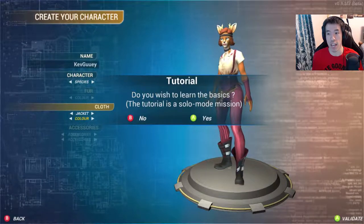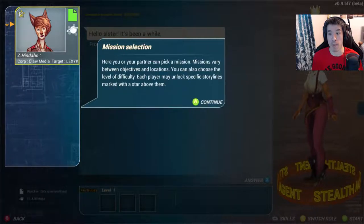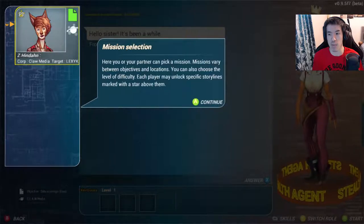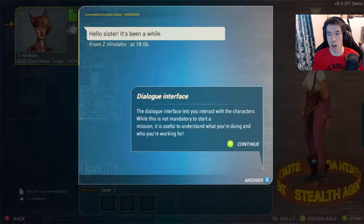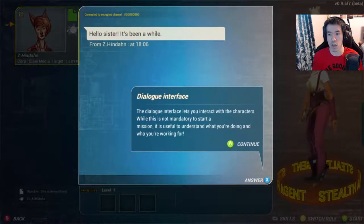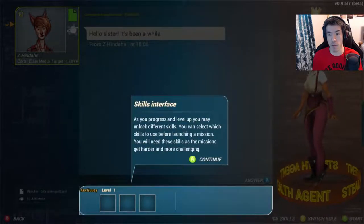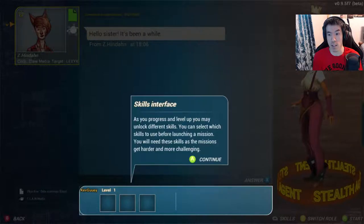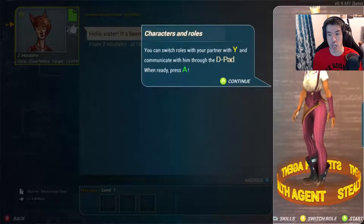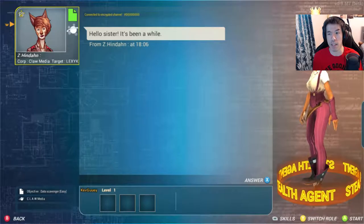Do you wish to learn the basics? Yes. Solo mission. You or your partner gaming commission missions can vary between objects and locations. You can choose the level of difficulty; each player may unlock specific storylines. The dialogue interface lets you interact with characters - not mandatory to start a mission, but useful. As you progress and level up, you may unlock different skills. Press A when ready.